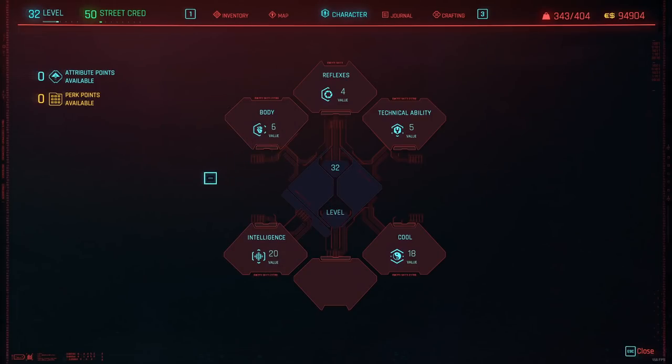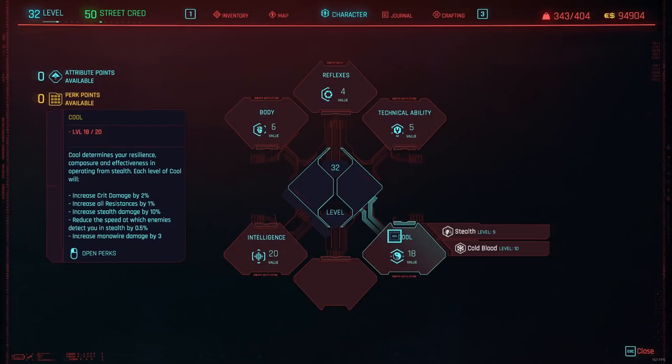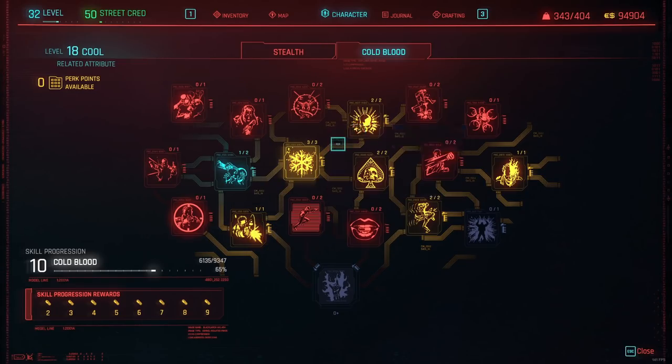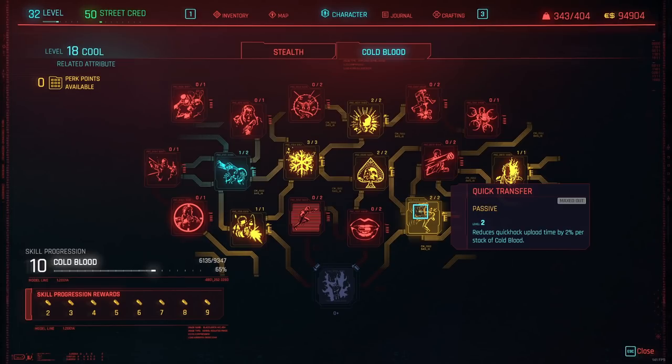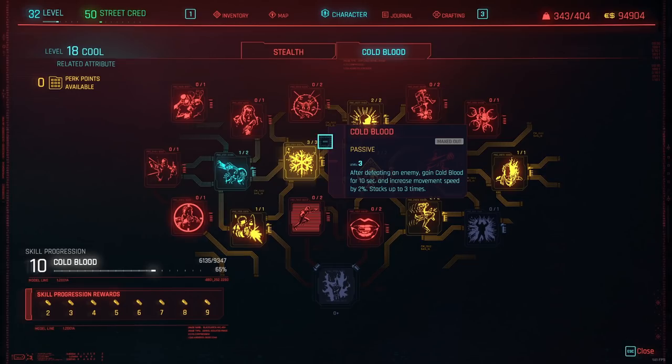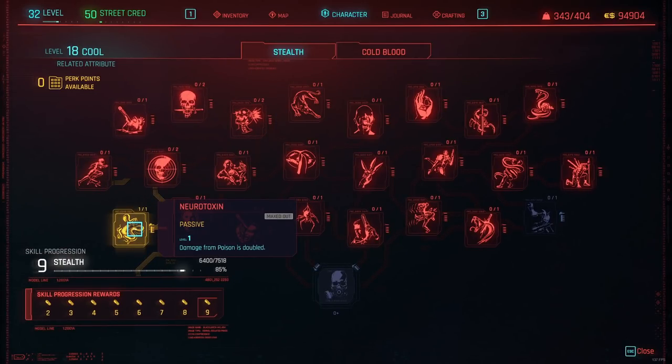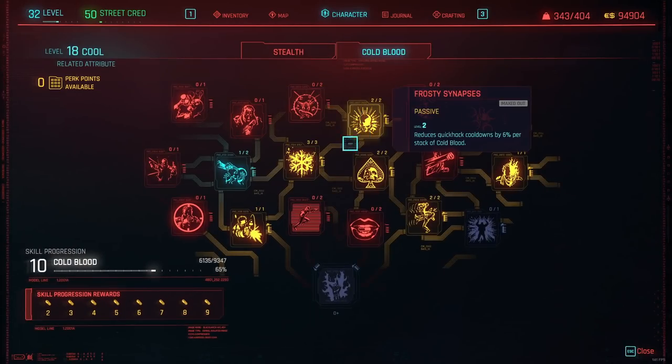That's basically what I recommend for the Intelligence tab. After you get level 20 Intelligence, you can do whatever you want. For the most optimal build, invest in Cool until you get level 18, because you want the perk Neurotoxin, which makes your poison damage doubled. So Contagion will now mass murder everything because the damage is doubled — it's basically an instant kill for everything. Take this if you want the most optimal, most powerful build. But if you want more fun, you can take Cold Blood related perks. Quick Transfer synergizes with your Netrunner build by reducing quick hack upload time by 2% per stack of Cold Blood. But from this tab, Neurotoxin is the must-have.